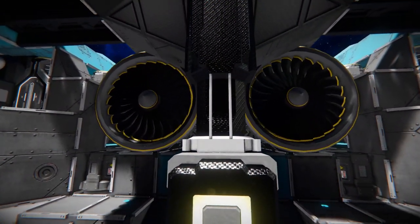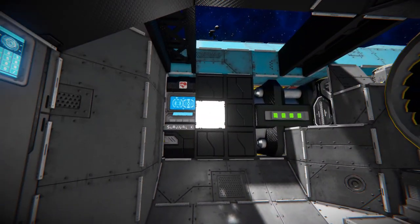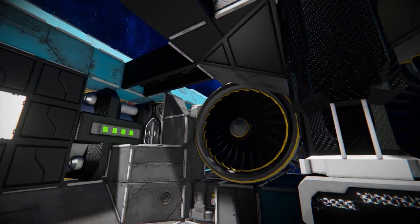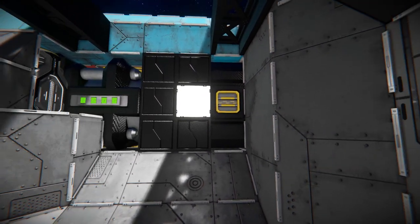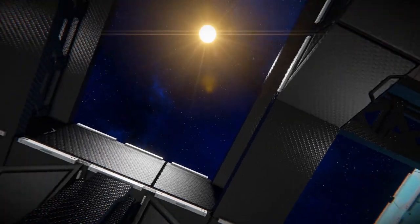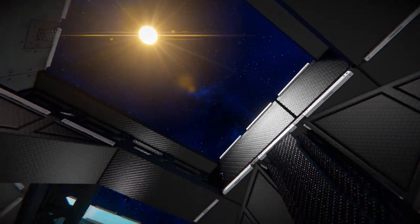There's the front of our atmospheric thrusters that's going to push us around. Over on the left hand side, we see a sneaky survival kit to recharge ourselves on and to respawn on. There's an oxygen tank, and on the opposite side there's another oxygen tank. There's a medium cargo container to store a few bits and bobs inside. Looking up, there's the gap to get easily in and out while in space.